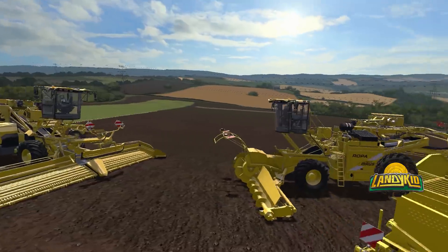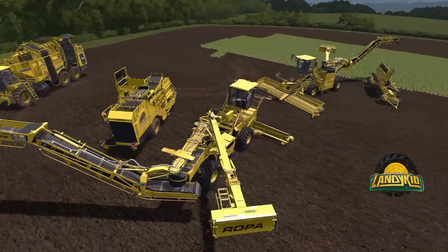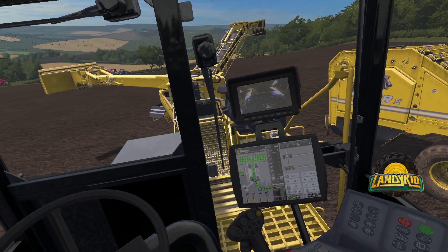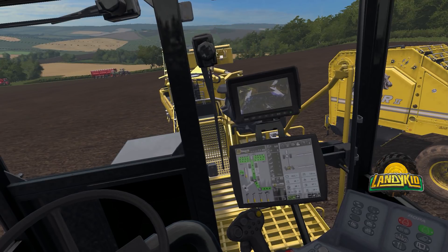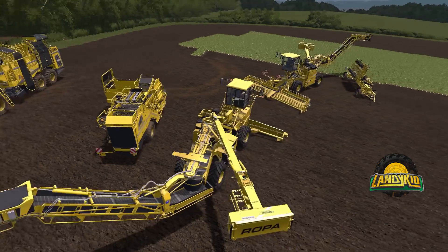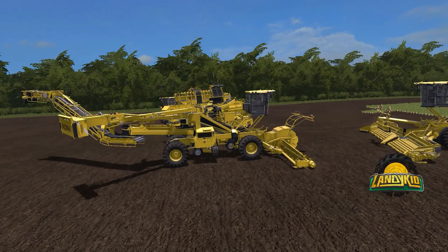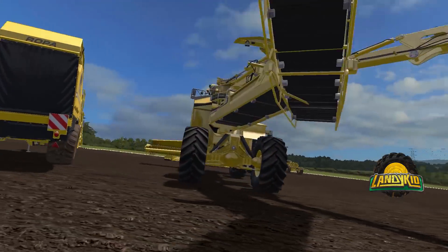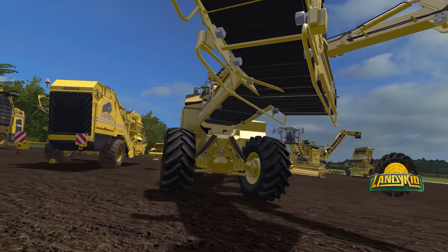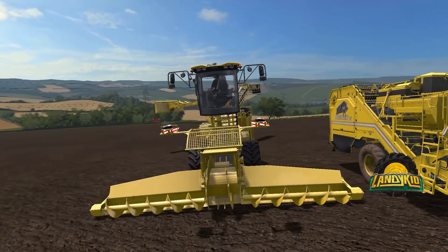We'll go over to our next powered vehicle. So inside the cab - I thought the cab rotated with the conveyor, but it doesn't. Interesting, I was wrong there. But again, a different sound for these two. We'll lift the header up so you can see the steering axles there. I don't think this one is self-leveling.